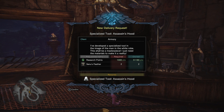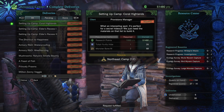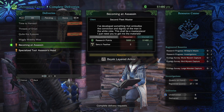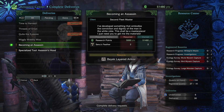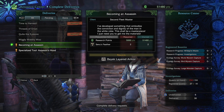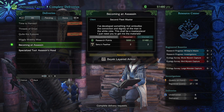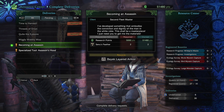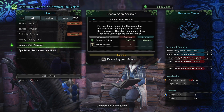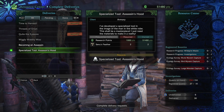After you've accepted both of these, you'll need to go down to the Resource Center to complete deliveries and get your rewards. To get all the rewards, you have to complete this a total of four times. The Becoming an Assassin delivery is going to take two Senu's Feathers, and the Specialized Tool Assassin's Hood is also going to take two Senu's Feathers. So you'll have to complete this a total of four times. If you only want the layered armor or just want the hood, you only have to do it two times, but to get everything, you have to do it four times.